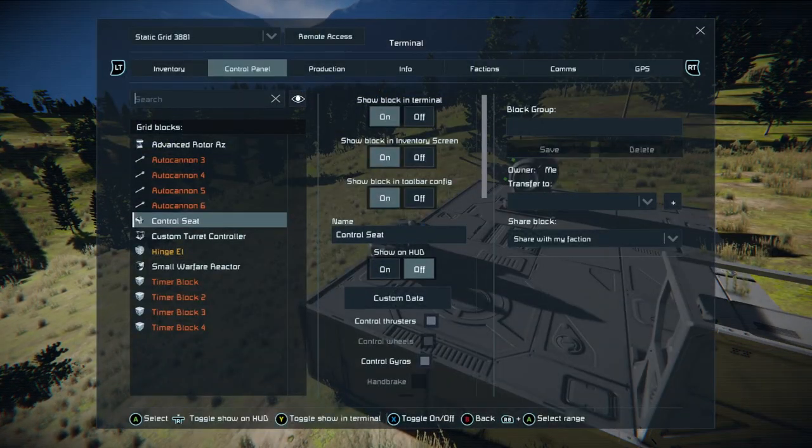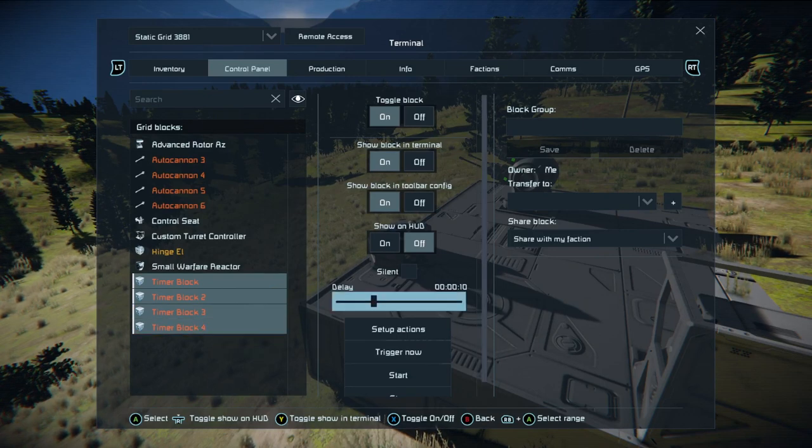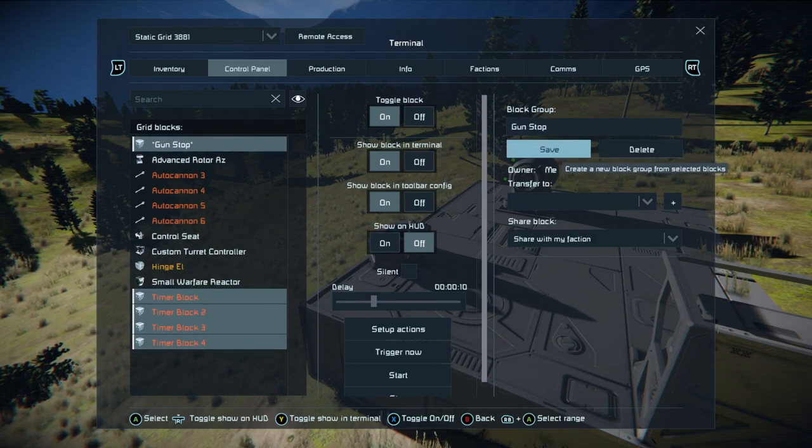You need to do two things. First, press X to come out of the custom turret controller, then open your terminal — both bumpers and the back button, or the two squares as I call it. Set up your timer blocks into a group and call it 'Gun Stop' so we know what it is. Save it off.